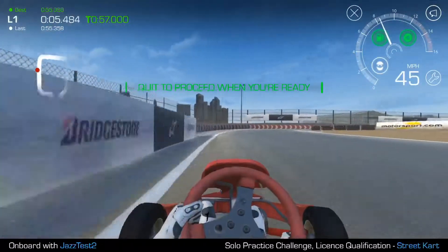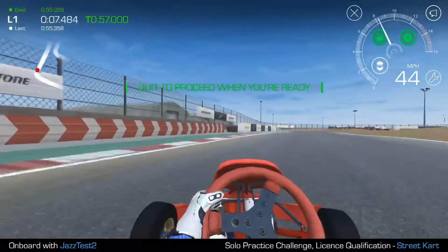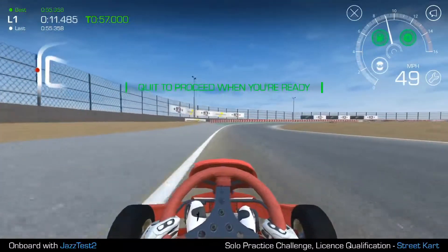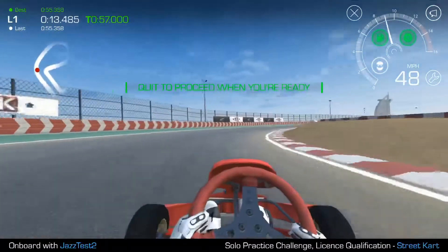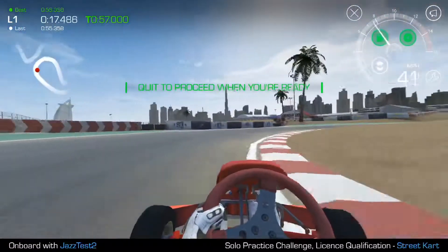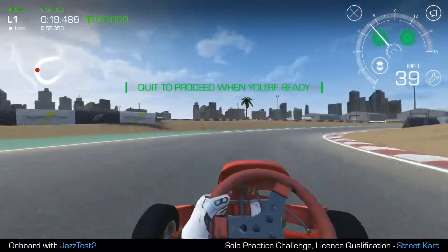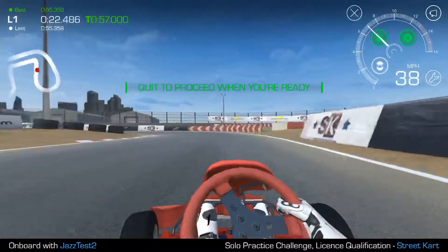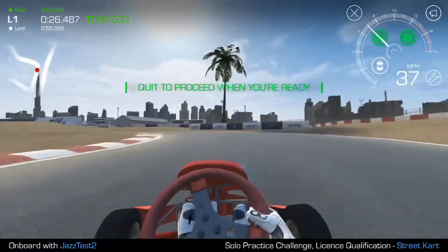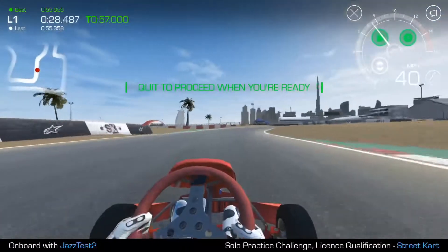Outside, you'll see an X, which will abandon the race. In most cases, I do not encourage you to do that because you'll incur a DNF penalty. At the upper right is a megaphone, which will call the marshal to put you back on the track if you come off — I'll demonstrate that later. And at the lower right you'll see a wrench, which will allow you to change the sensitivity. You may find the kart being a little sluggish; you can boost your sensitivity if that's the case.